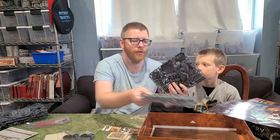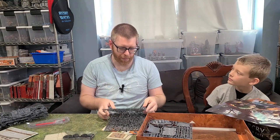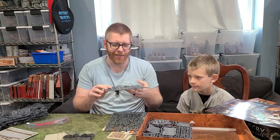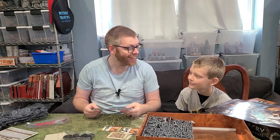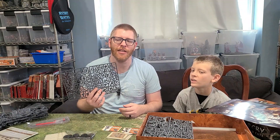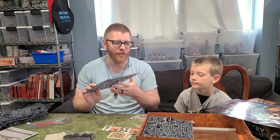You also get the two warbands. There's the Hunters of Huanchi, which are the skinks — you can see the little wings on their winged guys, very nice — and then you've got the Jade Obelisk, which are the Stormcast Eternals Zenith guys. It'll be interesting to see how those go together and which ways we can build them.